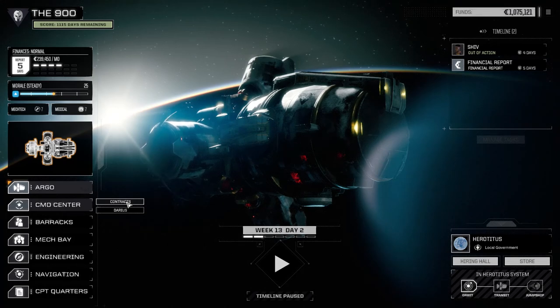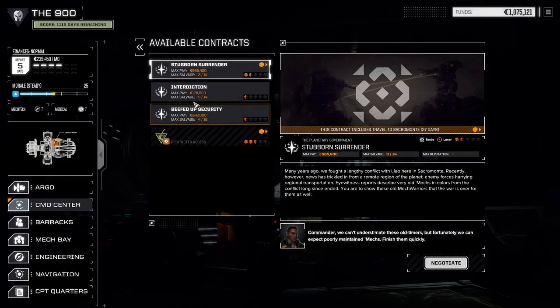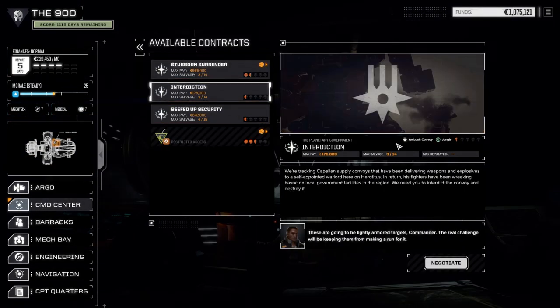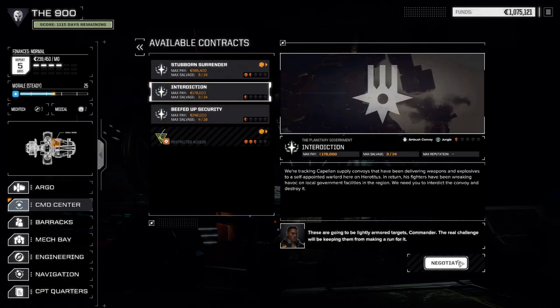And then we're going to jump planet to a one and a half-skull planet if we can. So let's go to contracts — I've had a look at them already. We're going to have a go at interdiction first and take on an ambush convoy mission, just to see if we can knock this off super fast. And if we can, then we're going to go right into the defend base one.